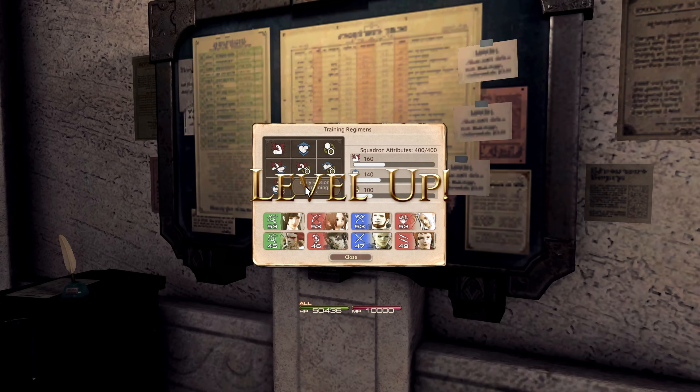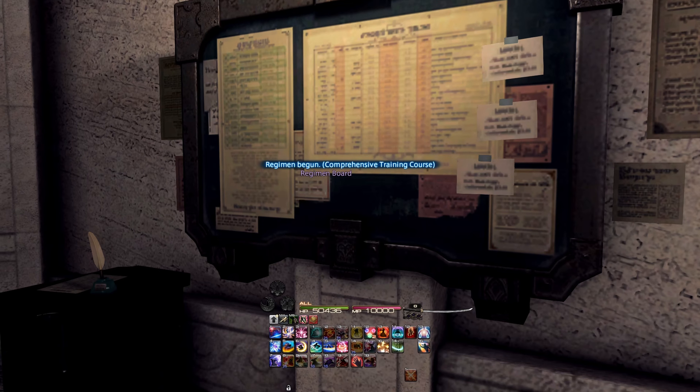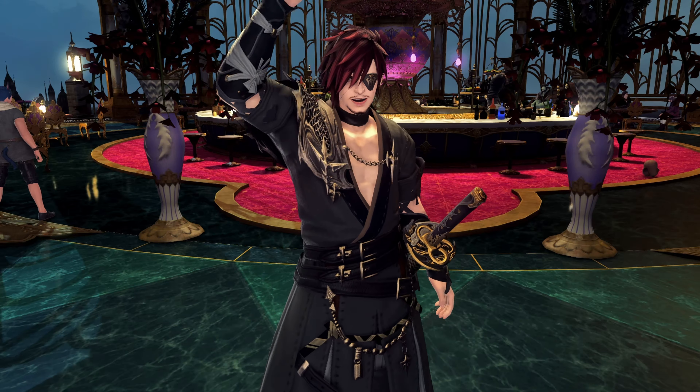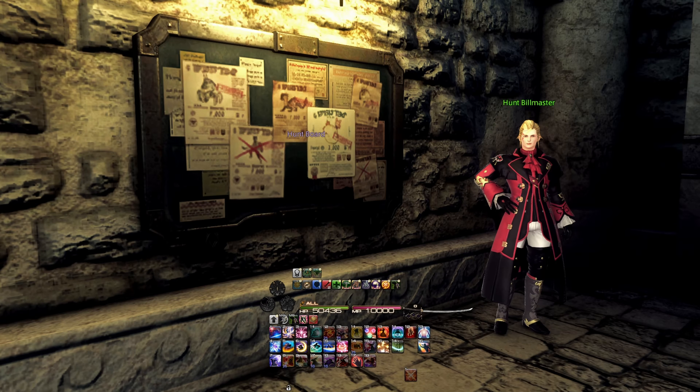You will however need to get your appropriate rank with your Grand Company before you can undertake this side quest. Your next mountain of content unlocks come at level 50. First off, you'll unlock Hunts. This is where you get to hunt rare creatures for achievements, currencies and rewards. You'll want these.